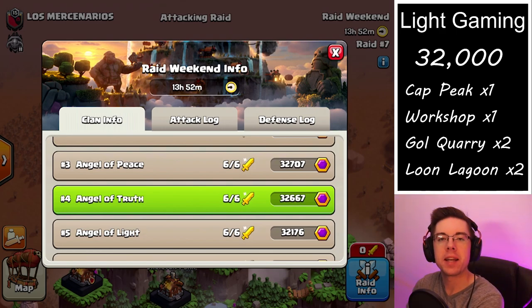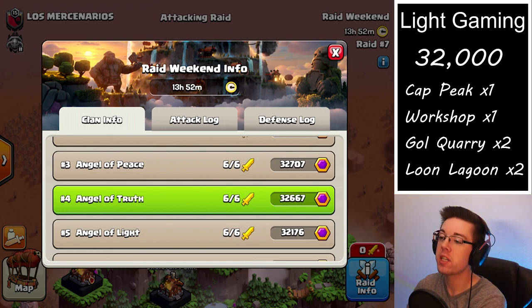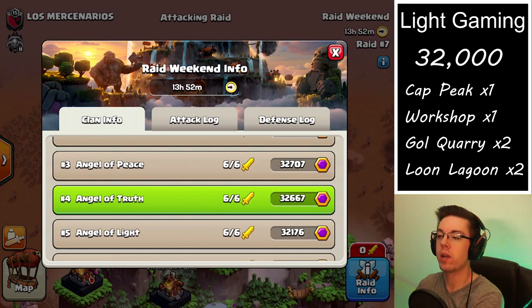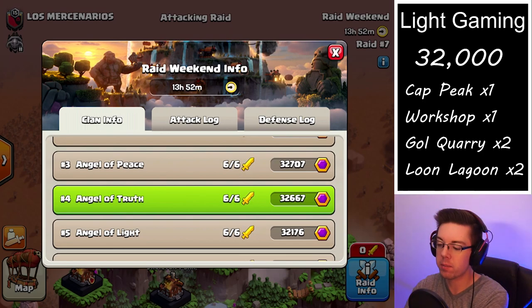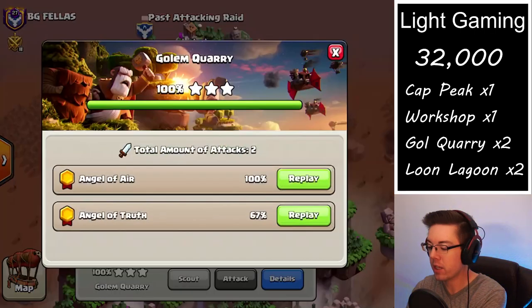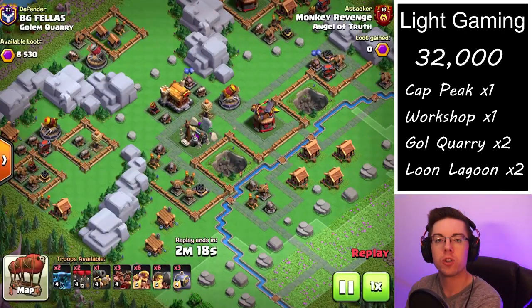How's it going everybody? I hope you're having a fantastic day. Today we're going to take a look at how you can very easily get over 32,000 capital peak points every single raid weekend. I was able to do this on three separate accounts this weekend by attacking a variety of bases, so we're going to jump in and see what I'm using and how you can also have similar successes.